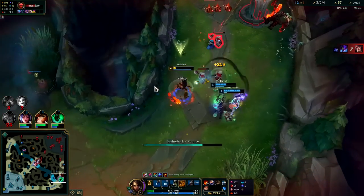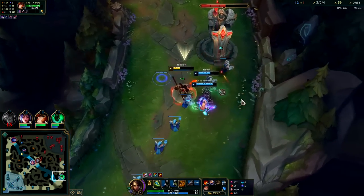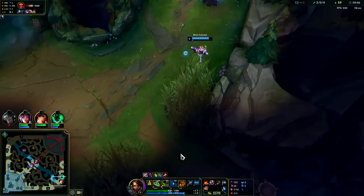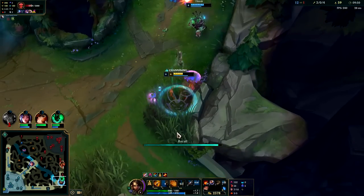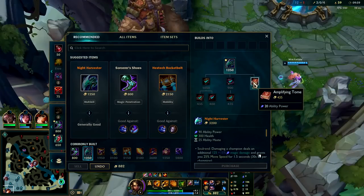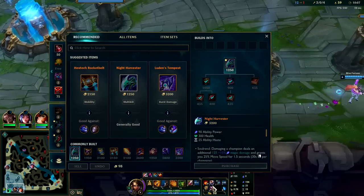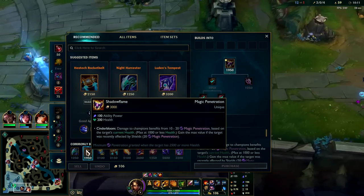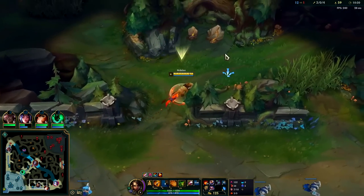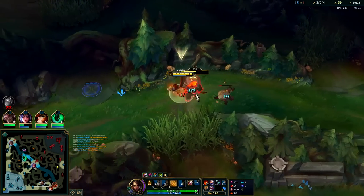Kha'Zix is top side; both of them die bot side. Keep healing myself — your heal is also an attack speed steroid. I'm just so low on health I kind of need it versus MF, rather than using it just for attack speed. I'm pretty close to Night Harvester. We could pick up tier 2 boots or maybe even an early Mejai's — it's fine. You could go Sorcerer's Shoes and then Shadowflame as a second full item. Rocket Belt is good on Nidalee; Night Harvester is easier to use because you don't have to think about it as much.